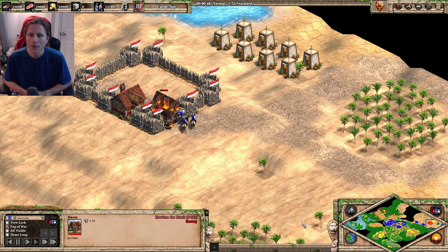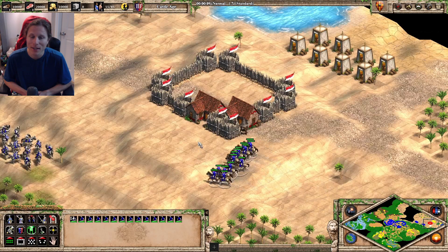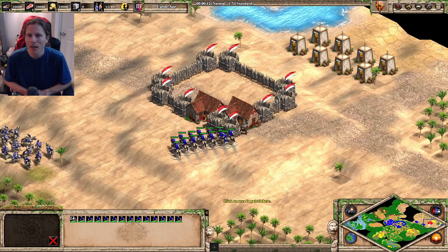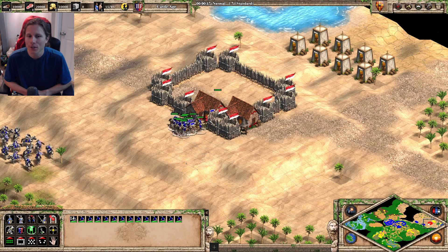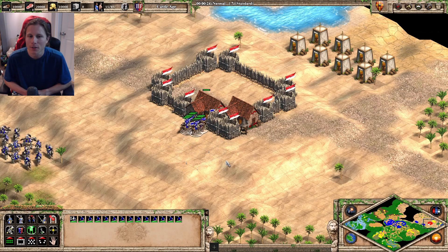As you can see in this scout clip, every time that they go back and forth, they add one scout into the units that are actually attacking. It's pretty jank, but it does work, and it's better than just right-clicking, because if you just right-click the house, then you're only going to get a few units attacking at once.